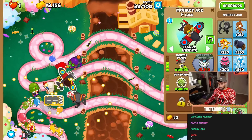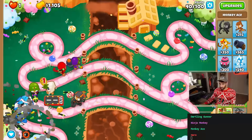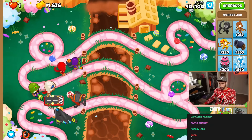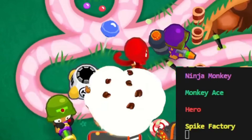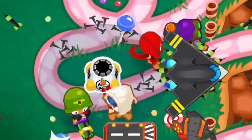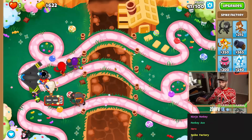Are we gonna get an ODS by 40? We will — that's actually very nice. Sure, use the ability, why not? Guarantee we beat the round. I'm just gonna lock you for now. Spike factory — oh we can actually. That's a good spot. I think I'm gonna go perma spike and make it a 2-0-5.